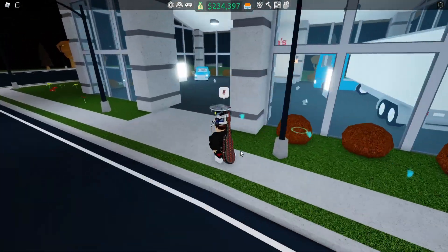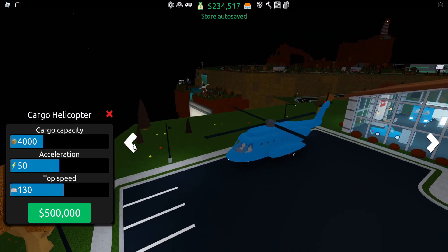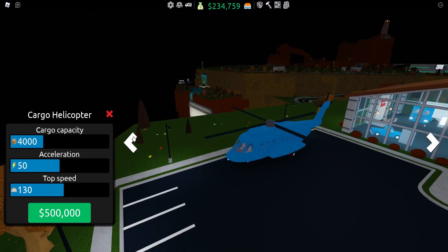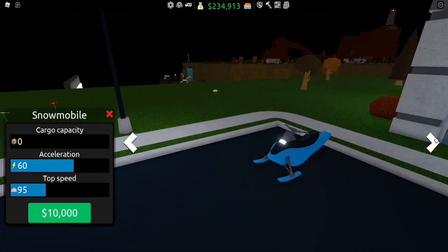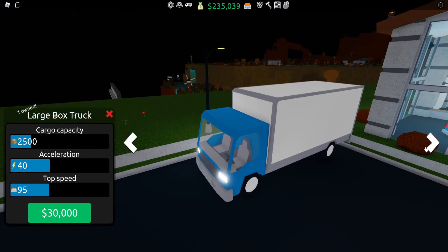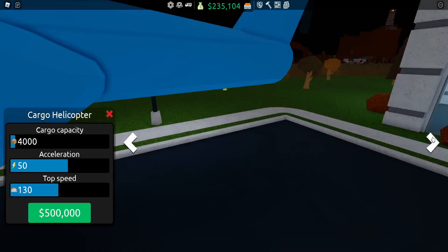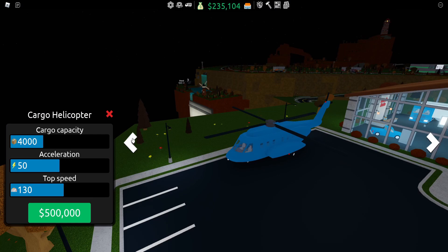New air vehicle basically. If I go over to the balance, the auto should be right over here. So the cargo helicopter — a little more cheaper than the cargo airship. I would still say it is pretty expensive, but five hundred thousand for four thousand capacity. The semi actually does have more capacity, so I don't really see how that makes sense. It has a little less cargo than the semi, but it has higher acceleration and higher top speed than the cargo airship by quite a lot.